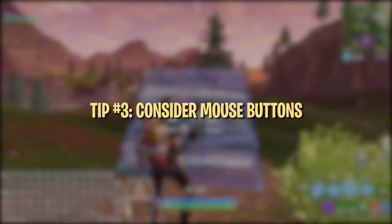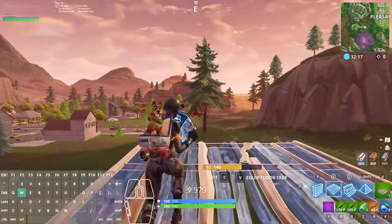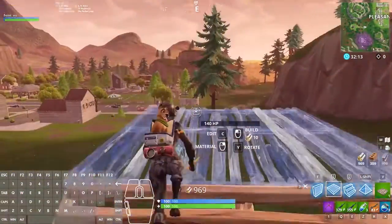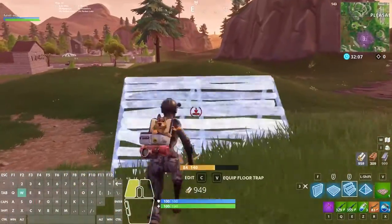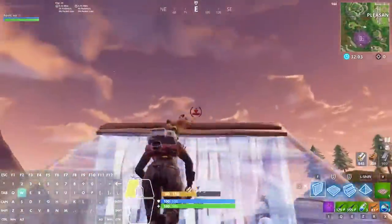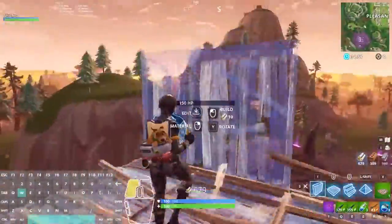Many of your favorite players and streamers also use mouse buttons for extra accessibility binds. The most common are mouse button 4 and mouse button 5, which are usually two buttons on the side of the mouse. Unfortunately, not all mice have extra buttons and this might not be accessible to everyone. However, if you do have a mouse with extra buttons, mouse button 4 and 5 are pretty easy to hit with your thumb and should be considered additional important keys.